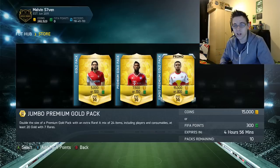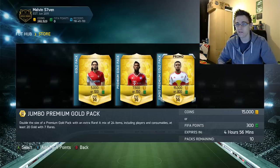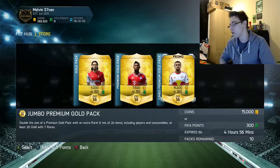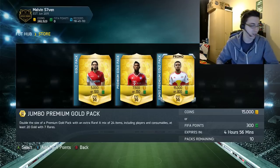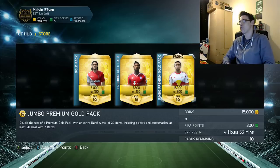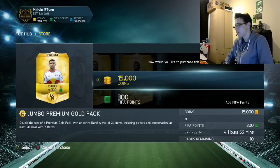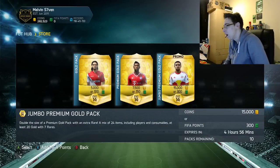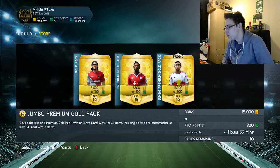Hey guys it's Melvin7 here and today I've got a 150k pack opening. The reason being is that EA have released jumbo premium gold packs and you can buy 10 of them — 10 times 15k is 150k. Let's just get straight into this.